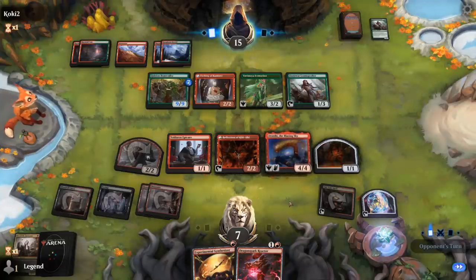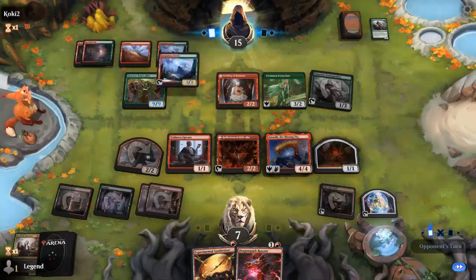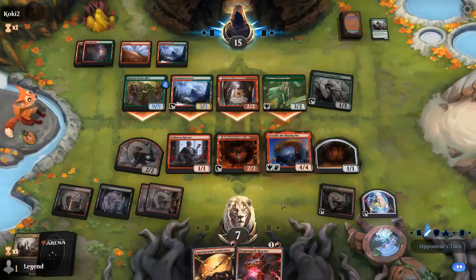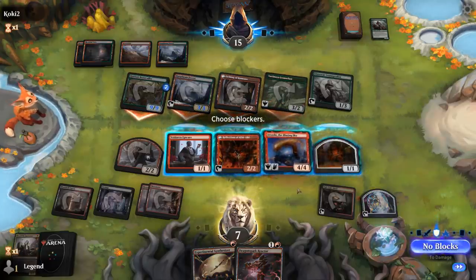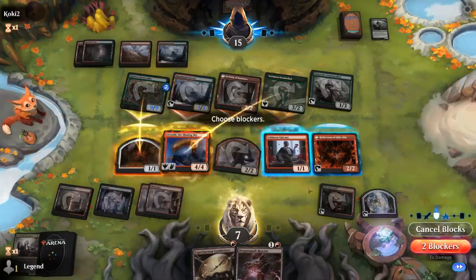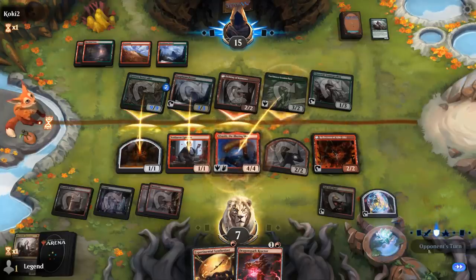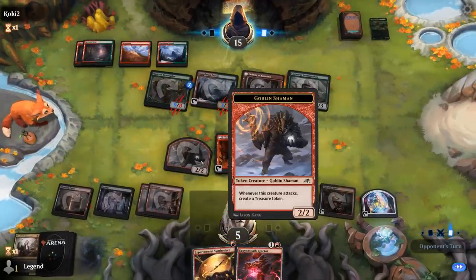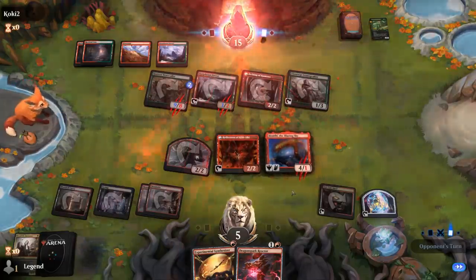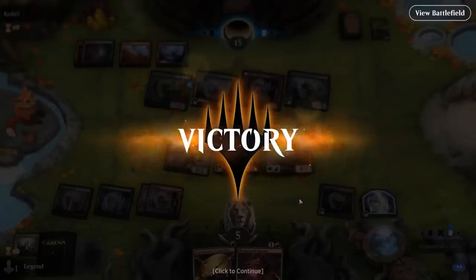Happy to chump-block the Beast Caller and hopefully that's it. Reflection can start copying Epicure — can't copy legendary creatures like Blazing Sky. Loam Speaker animates a land, so probably an all-out attack. We block the Iconoclasts, chump Beast Caller, and chump a Forest — take two and keep our Reflection. We'll need something else to copy with Reflection, but we can always copy the Shaman. Our opponent scoops — they know Anvil will take over, and without a way to give the Beast Caller trample, they can't necessarily win. On to the next one.